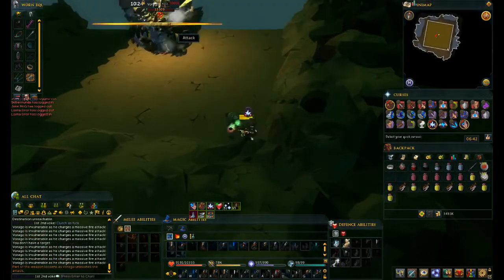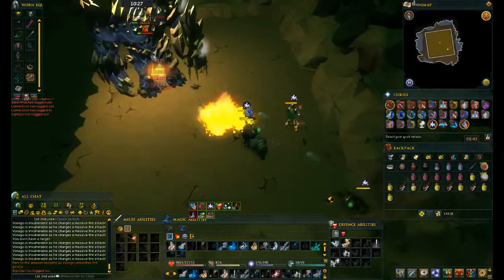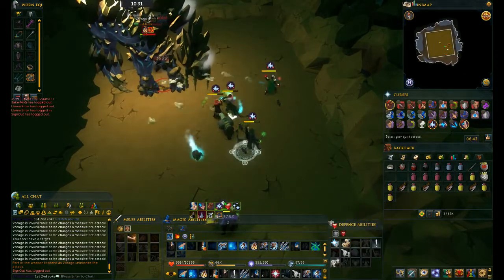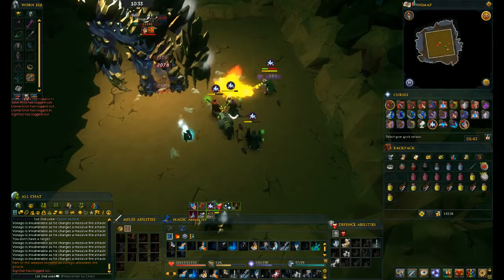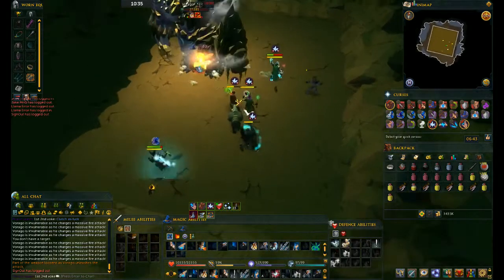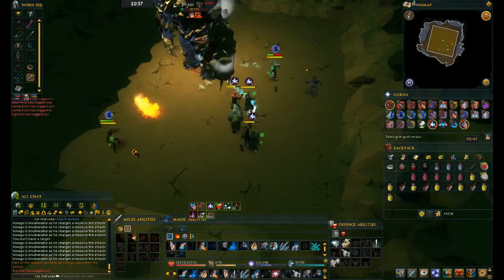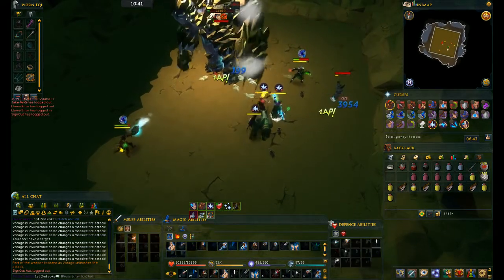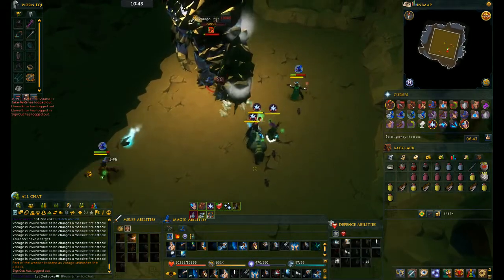When you come out of this, you just want to Wild Magic, Dragon Breath, Asphyxiate — you can Deep Impact before this, it doesn't really matter. But sometimes you may miss it; it's always better to use Asphyxiate and then Deep Impact in my opinion.